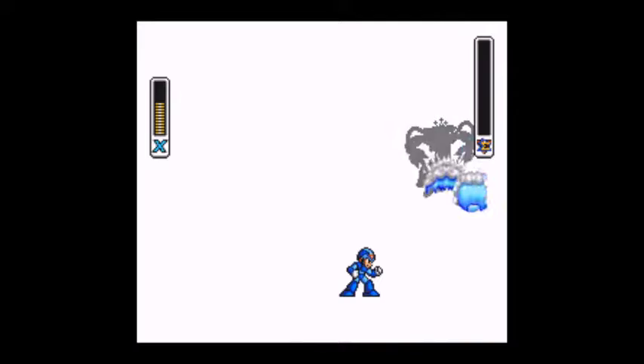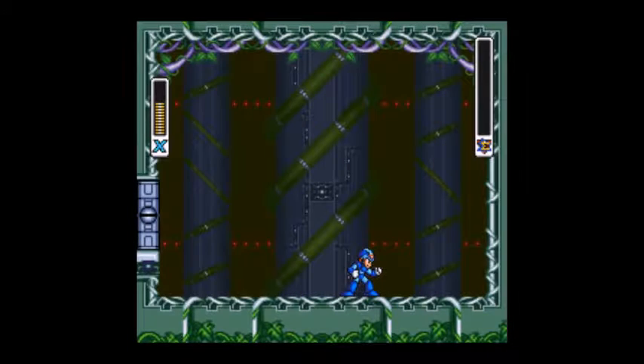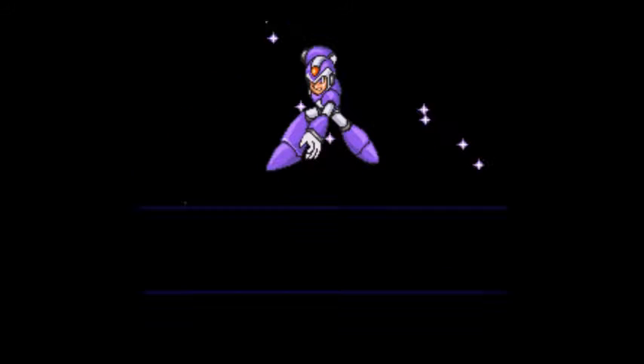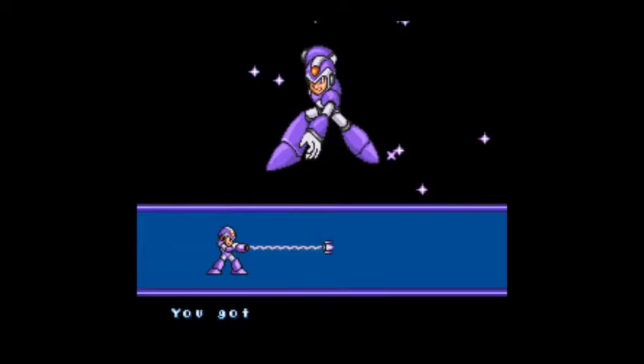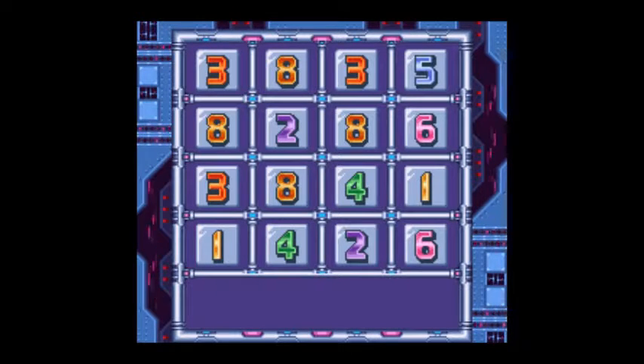That was Wire Sponge. Because this is Mega Man, we will get a weapon after defeating each boss. X will cheer or something, and then we get the Strike Chain. That's all for today — have a good day. Like and subscribe. Peace and sheep.